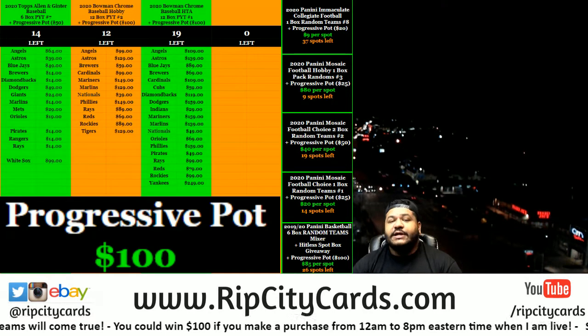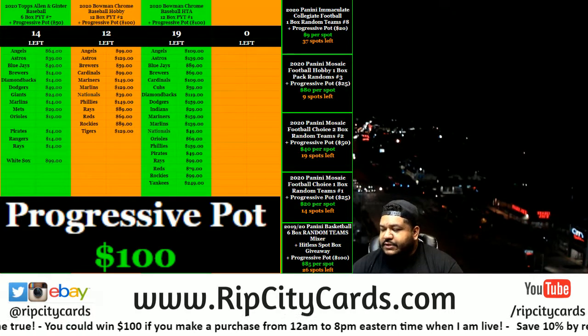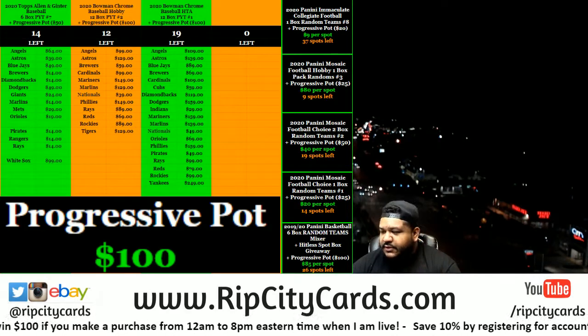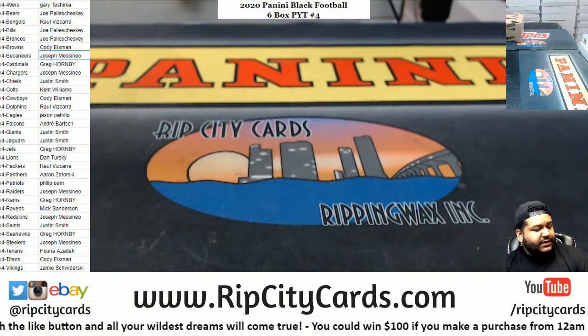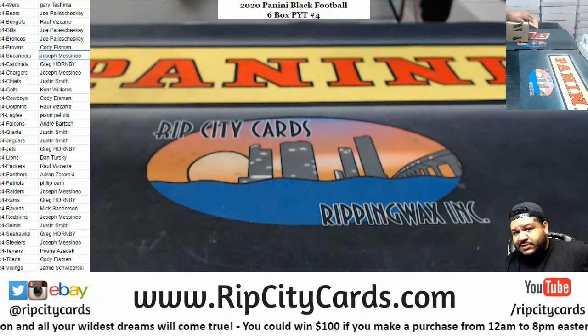Yo, what up everybody, it's your boy Uncle Jesse. We're gonna go ahead and do our Panini Black Football six-box PYT number four. I'm only opening five boxes but I'm giving one away. The box I'm giving away is a hit list box giveaway — if you don't hit an autograph or a one-on-one card, you could win a box.